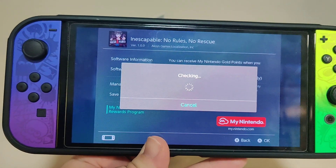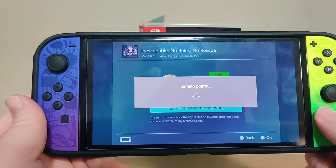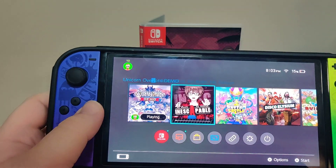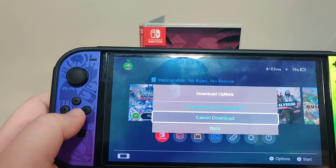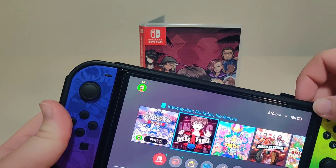There is an update available. Let's check for points — we got 50 points for this release. We're going to cancel the download. Inescapable: No Rules, No Rescue.